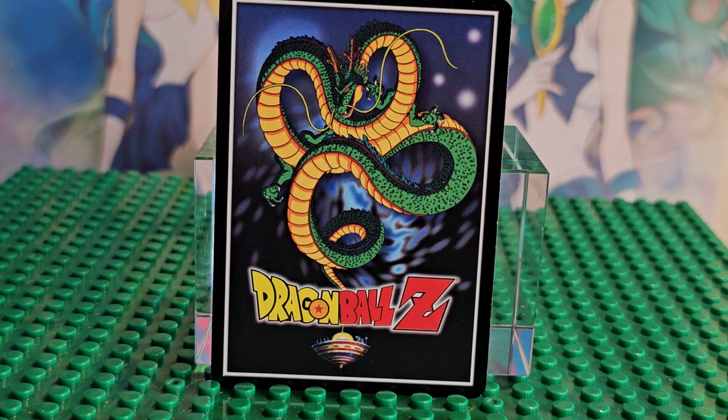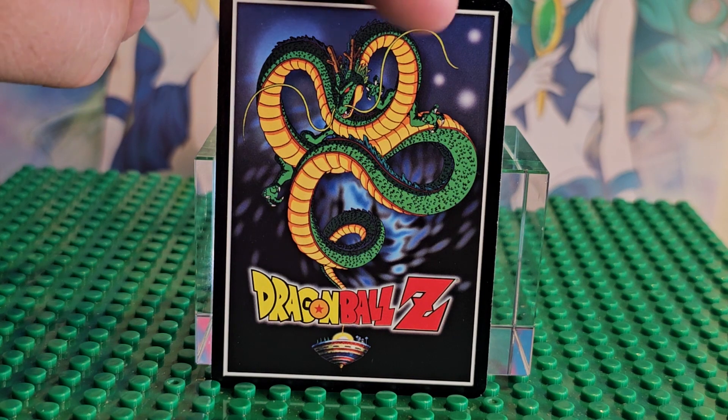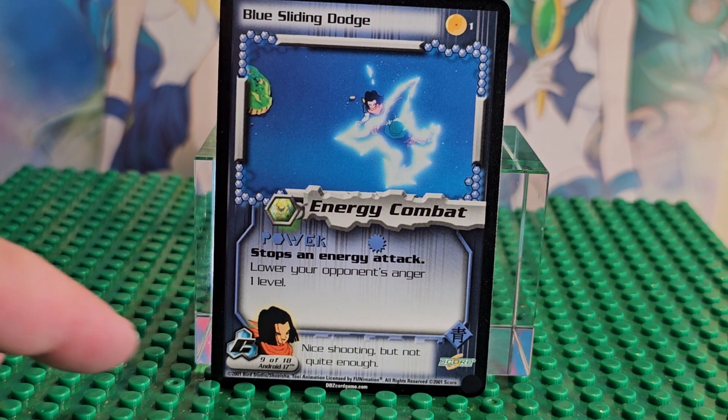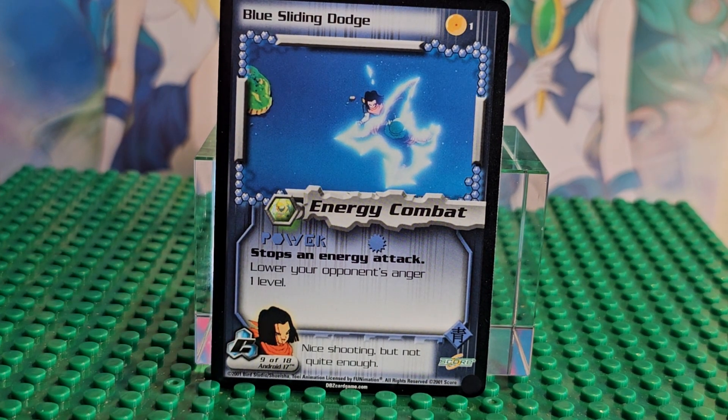Hi friends, welcome to my channel. Today we're looking at Dragon Ball Z cards — early edition ones. We're going to flip one over. This is not the Cell Games set; it's the one right before the Cell Games. I forget which one exactly, but I have these in my collection. The Cell Games has a nice little Cell in it, and this one is leading up to it, so they're fighting him.